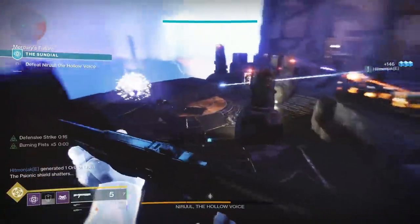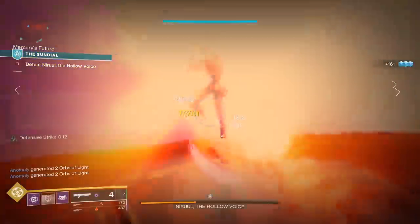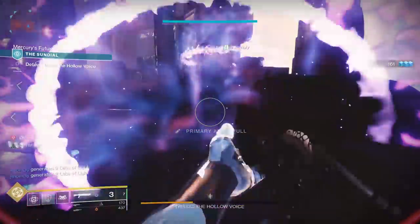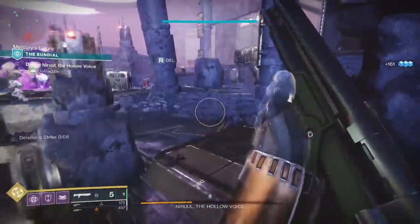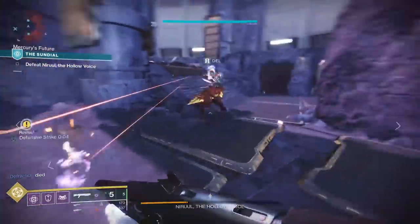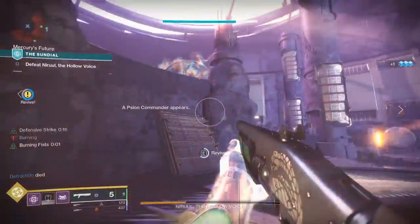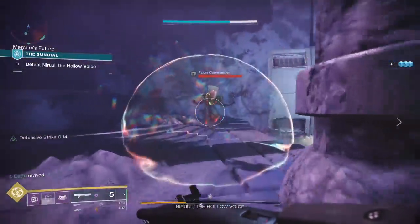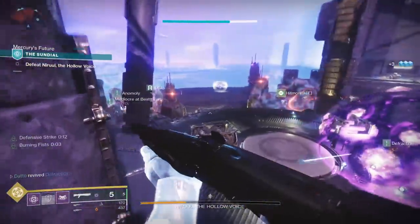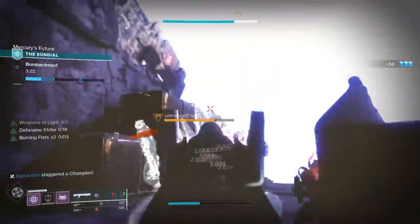The final boss for this first week is not too bad — you sometimes get thrown into a detainment bubble that you need to shoot yourself out of, and then it's mainly just killing the boss, killing Scion commanders to resume the fight, and staying alive. The Sundial, much like Vex Offensive, is very combat heavy, but I do think the Sundial is harder. Things can get pretty intense considering how many majors and ultras will be spawning in along with champions.